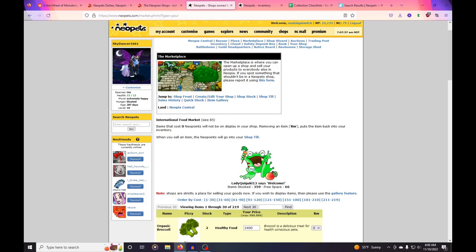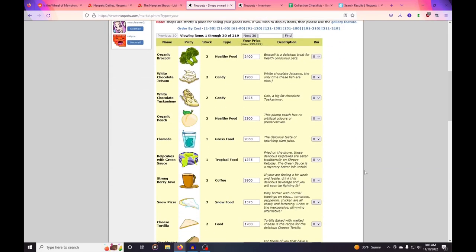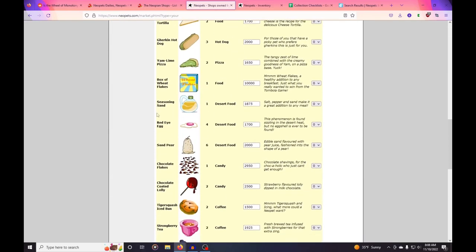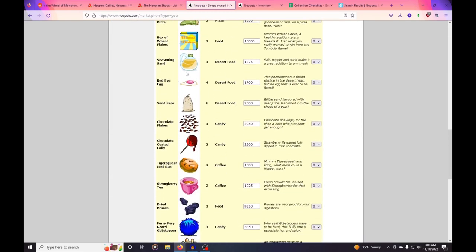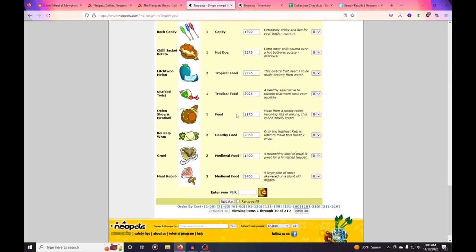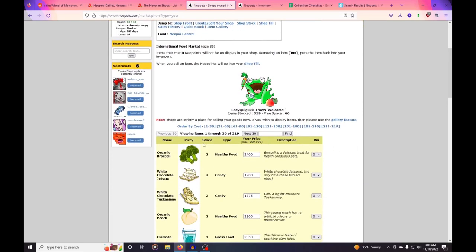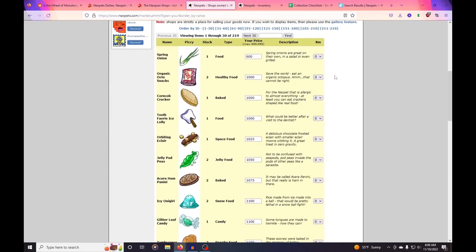The first thing I normally do is come and take a look at the items I have to kind of take stock and see what I shouldn't buy. Like I'm not going to buy any more sand pears — I already have six of them in my store and I have them marked down a little bit to try and sell them. Nothing else on this first page seems to be particularly crazy in terms of having too much on hand.